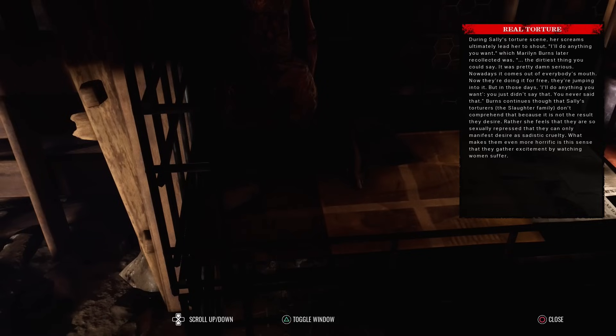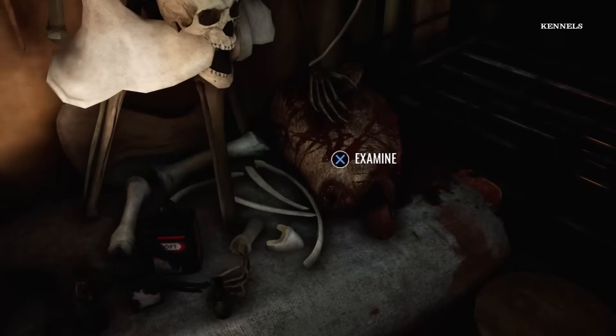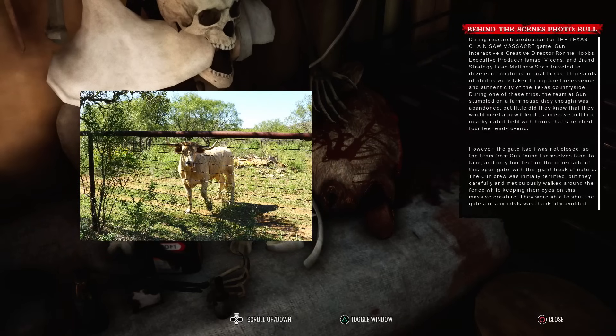Real torture: during Sally's torture scene, her screams ultimately led her to shout 'I'll do anything you want,' which Marilyn Burns later recollected was 'the dirtiest thing you could say.' Burns continues that Sally's torturers, the Slaughter family, don't comprehend that - because it's not the result they desire. Rather she feels that they're so sexually repressed that they can only manifest desire as sadistic cruelty. What makes them even more horrific is the sense that they gather excitement by watching women suffer.